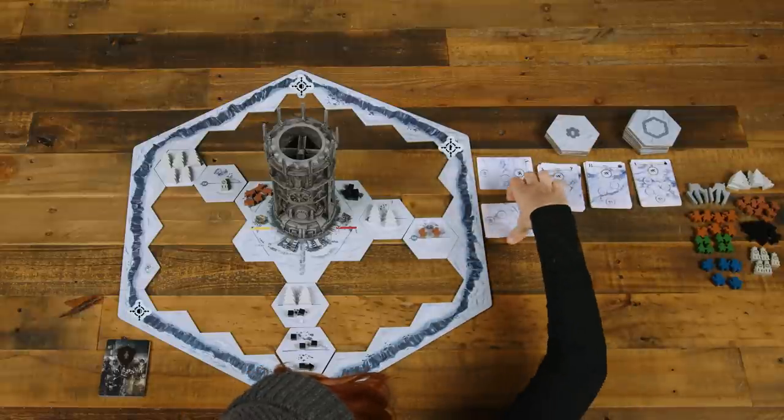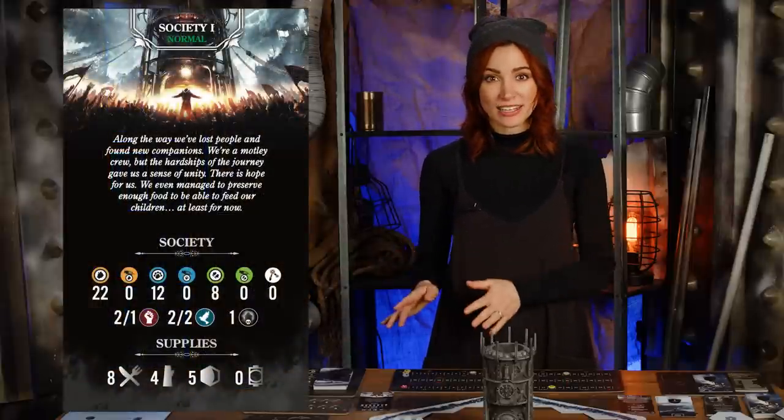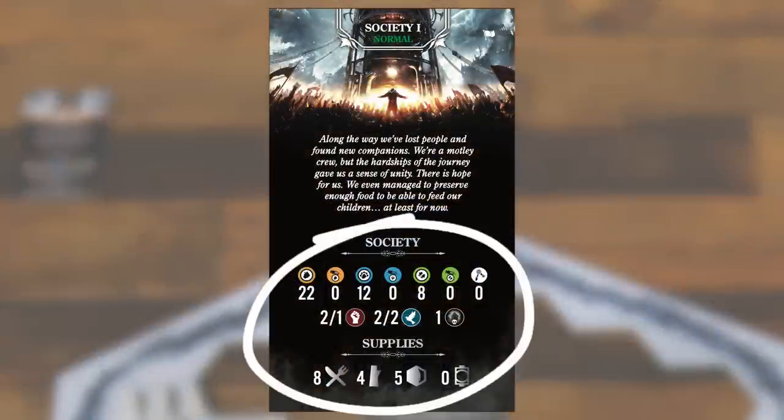Next, choose a society card, one through six, and a difficulty level — normal or hard — because nothing's easy in this world. For the first game, we recommend society one, normal. You'll learn more about these as you play, but they determine the starting citizens, resources, and more.